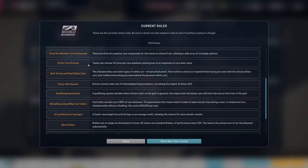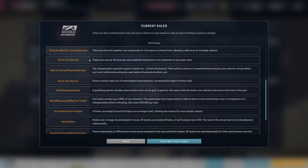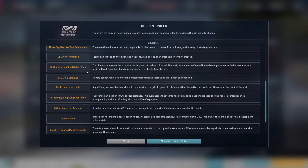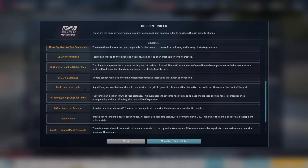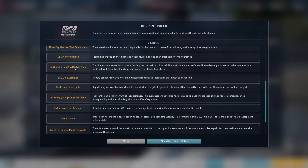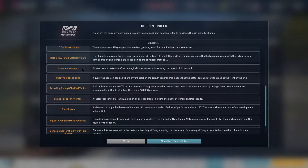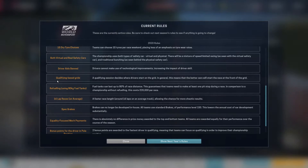We can take 15 tyres to a weekend, so we can stock up on the quicker tyres and have enough for qualifying. We've also got virtual and real safety cars back this season, so we might get some free pit stops. Whereas last season we just had the virtual safety car, driver aids are banned this season — which is why I decided not to let anyone down to a reserve driver, since driver aids were allowed in the Asia Pacific and may have helped Santa Ana and Latinum do so well.